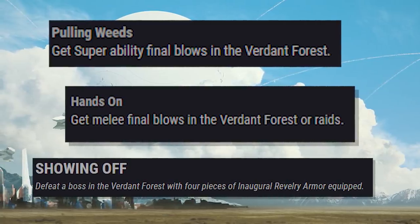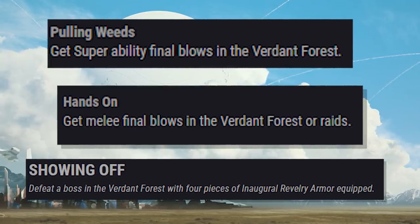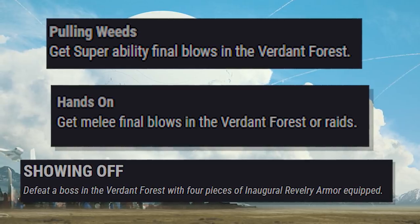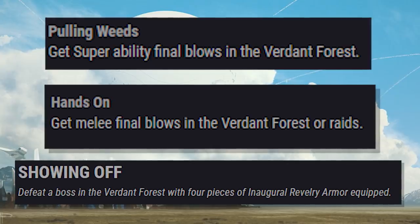According to datamined info, each Revelry bounty rewards you with a new currency which is still classified. Each bounty once completed drops 25 of this new material, and you need 300 of this material to purchase the weapon from Ava — so that's 12 bounties in total to get this new exotic.